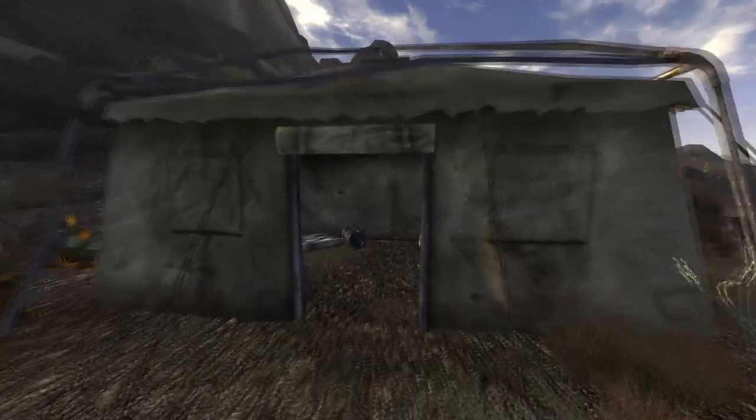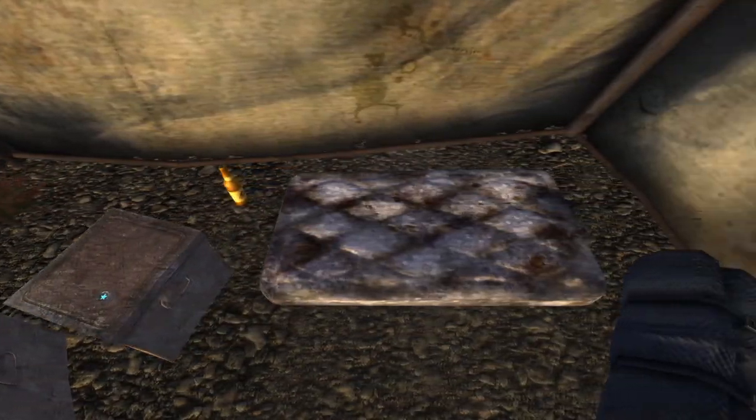Next up is the Mesquite Mountains Campsite. Enter the northwestern tent and on a metal box near a mattress will be the cap.